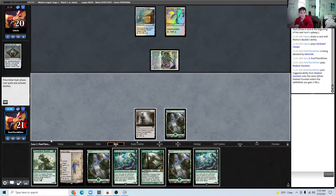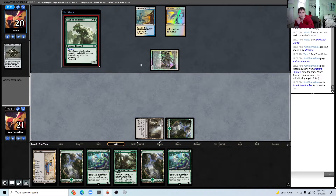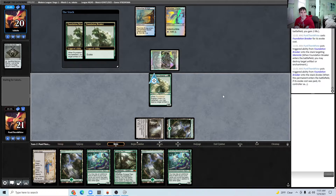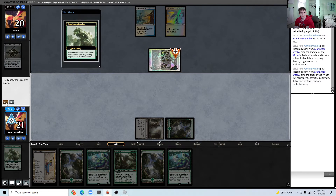I kind of also see a world where we want to start making Saga tokens at some point. So I'm just going to kill this Memnite — it sort of keeps our opponent off of Affinity, keeping their artifact count lower for things like Cranial Plating, Frogmite, and other Affinity cards like Thought Cast and their seven-drops.